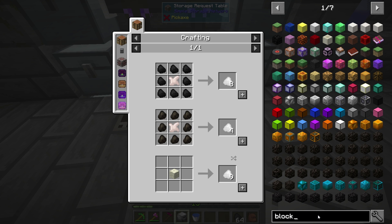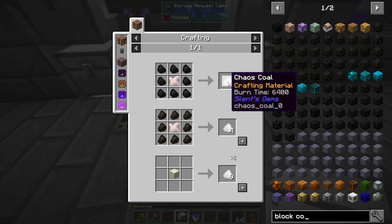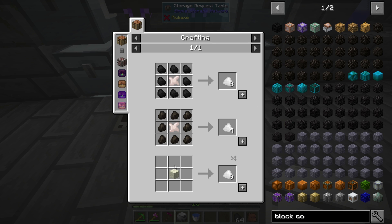What is a block of coal? A block of coal is 16,000. A block of chaos coal on the other hand is 64,000 - so it's actually four times the output of coal, which is pretty silly.